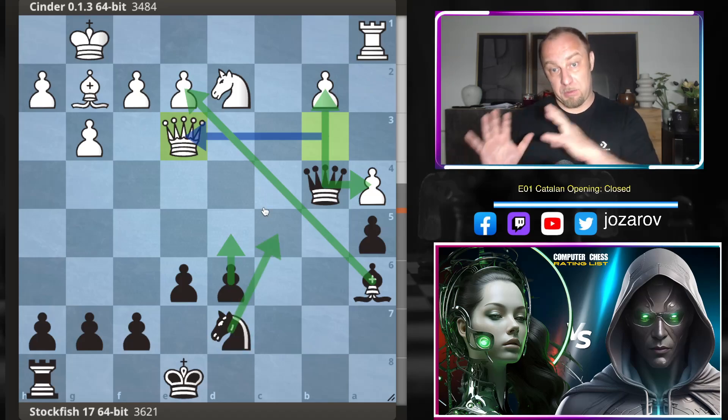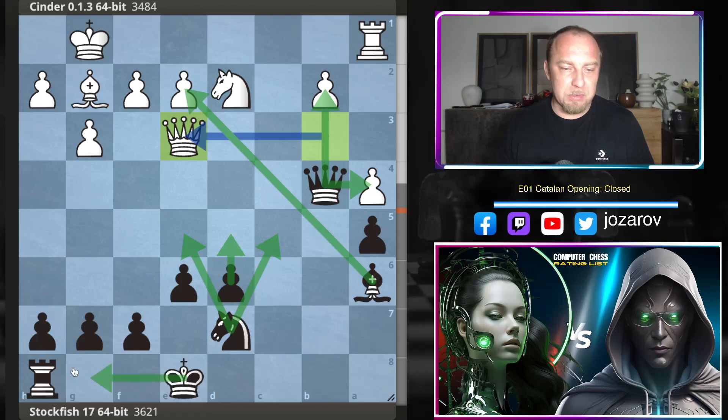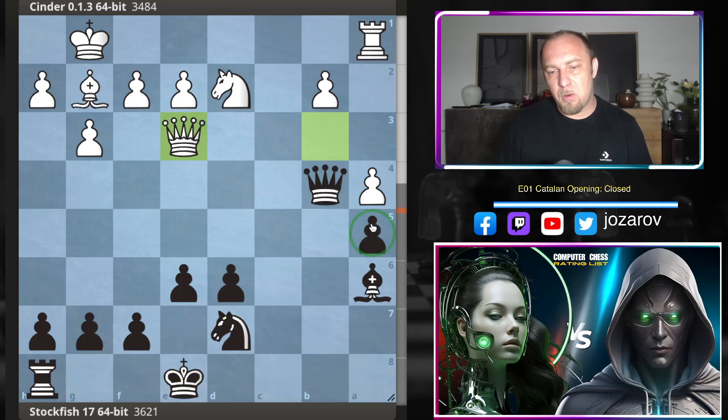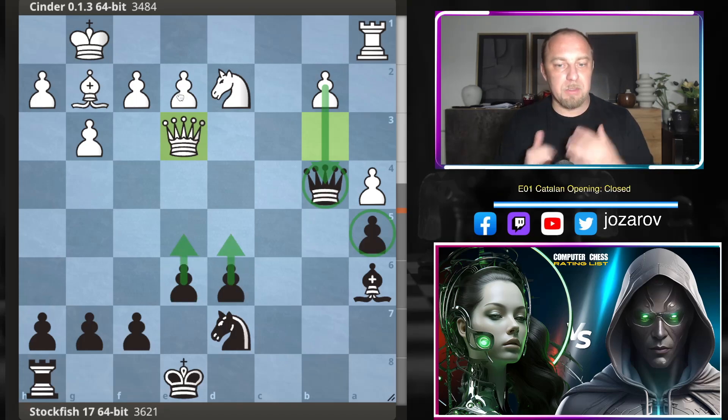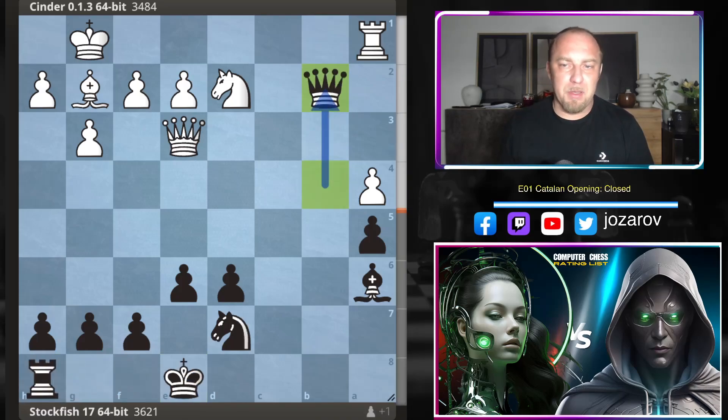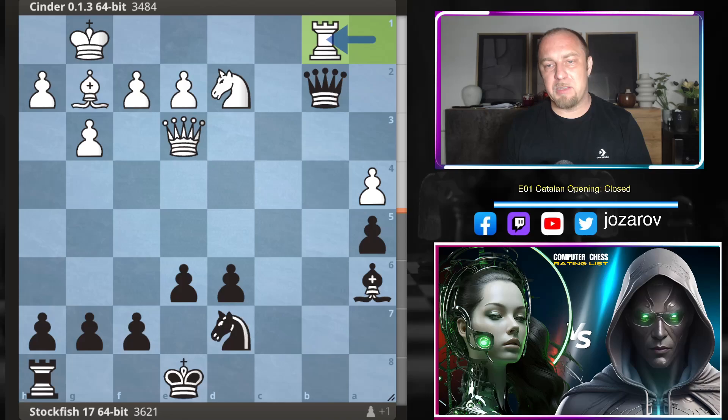The bishop is very active with a beautiful square for the knight, whether knight to c5 or knight to e5. We're just one step from castling and can still put pressure on the b-file — the position keeps getting better for Black. This pawn is holding the two opposing pawns, making it very hard for White to create passed pawns on the queenside, while Black has central control. Stockfish evaluates this position as almost plus one in Black's favor.